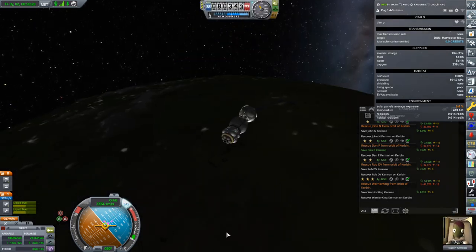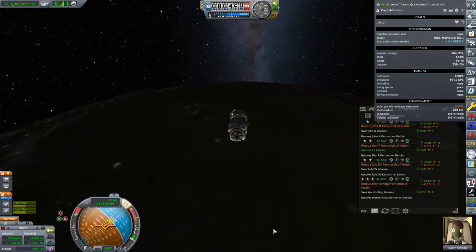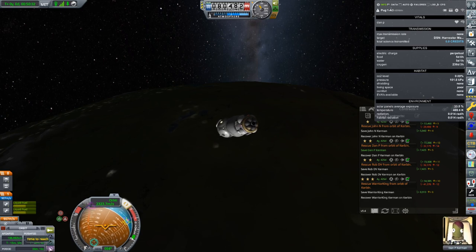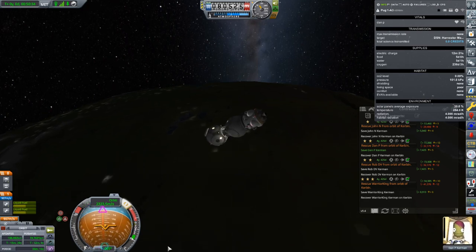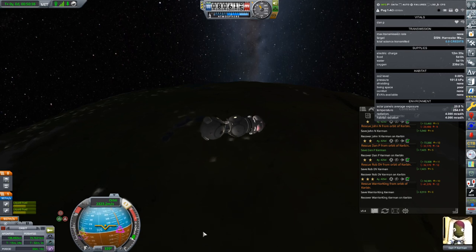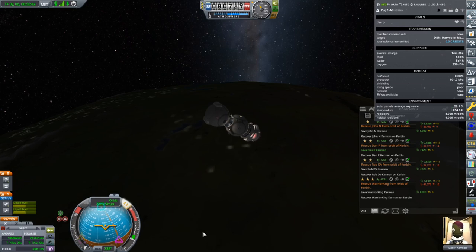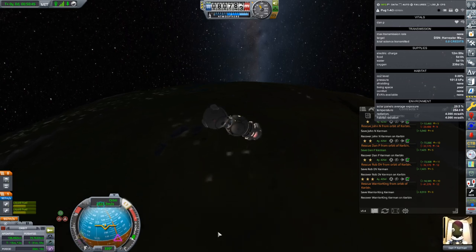Back onto the normal vector for those solar panels. We're going to be meeting up in about 15 and a half minutes. Although we have tons and tons of fuel, we are running out of cabin space — that is going to be the limiting factor here.